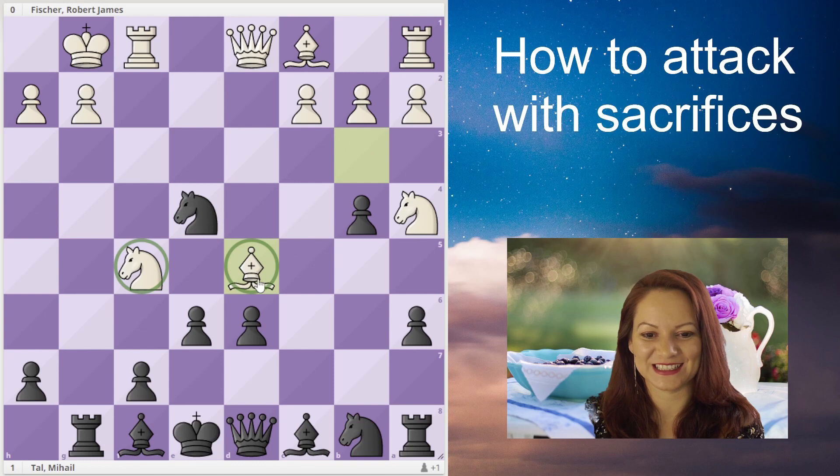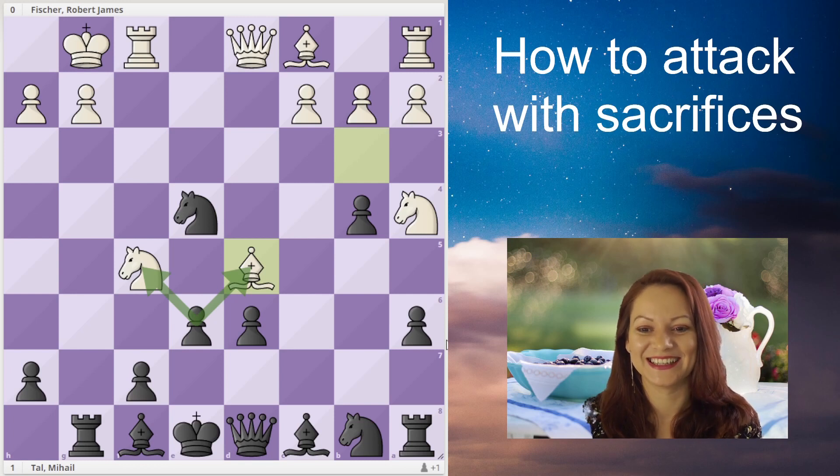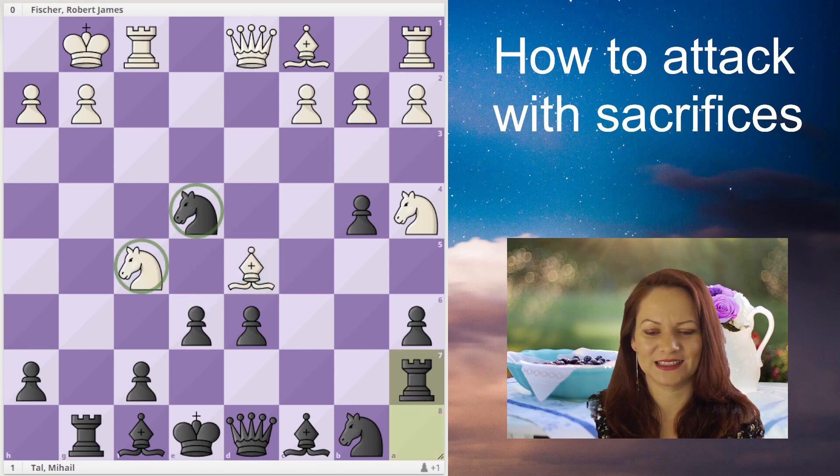White thought it was a good idea to attack both the rook and the knight on e4 while placing his own two pieces in a fork — a double attack — and he did it intentionally, and it looks so nice. Black decides to trade knights to simplify the position a little bit, bringing the rook up, and then the knights get traded.